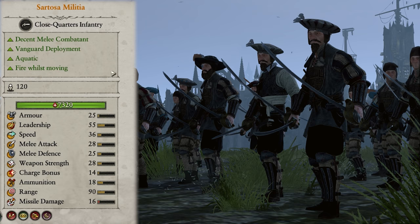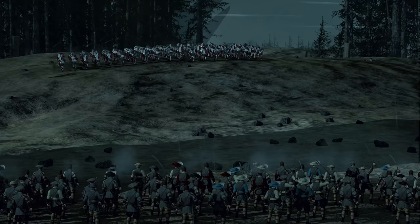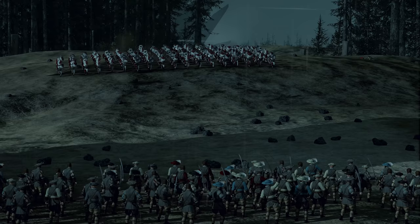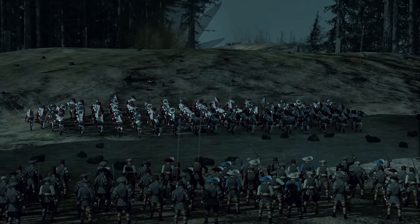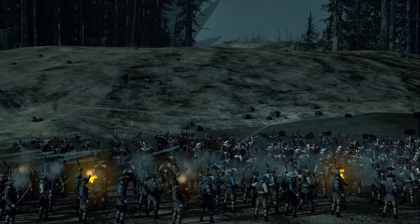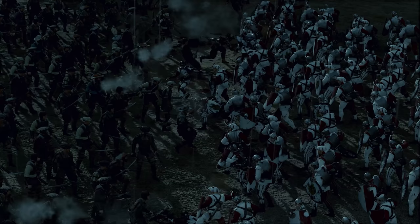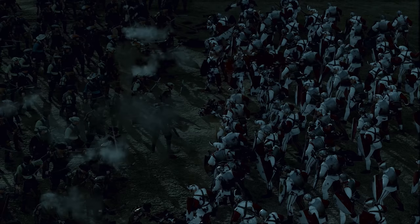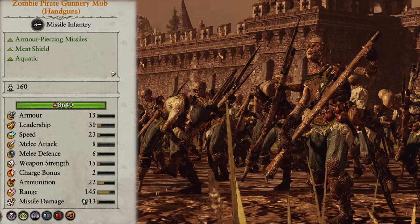Next up we have a break for another Sartosa exclusive: the Sartosa Militia. They can fire whilst moving, have vanguard deployment, and are also decent in melee, so are an amazing choice for a mid-game front or second line — doing great ranged damage on the approach before holding the line once the enemy gets near. They're a really great middle ground between the regular Gunnery Mob and Handguns, but they lack good AP damage. Their melee prowess could make them a great mid-game front line before you unlock Depth Guard. I'd say three to six of them in your front or second lines would be a great choice.